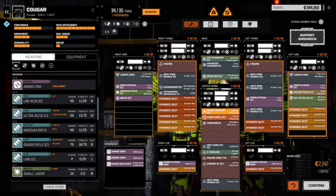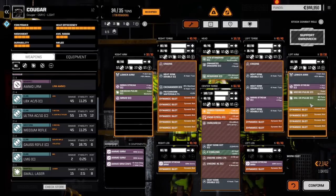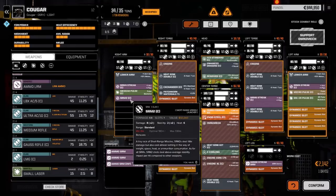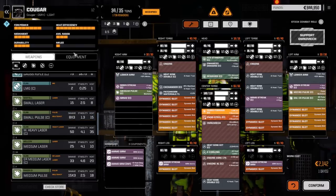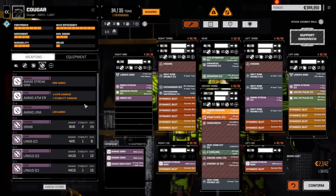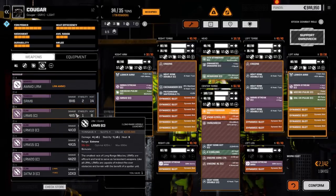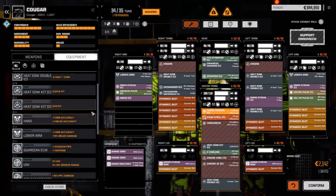We changed the loadout - put in a bunch of streaks and a medium pulse laser. We only picked up regular pulse lasers last time; I thought we had clan pulse lasers after the last mission but we didn't. We still have them but they've got very short range compared to clan pulses. So we got one clan pulse, two SRM4 streaks, one SRM6 streaks - not putting this in the arm because if we lose an arm I don't want to lose all my weapons. We've got a regular SRM2 in here. We're pretty much bang on for heat efficiency.